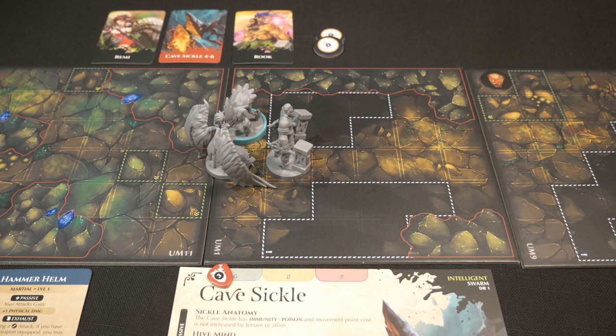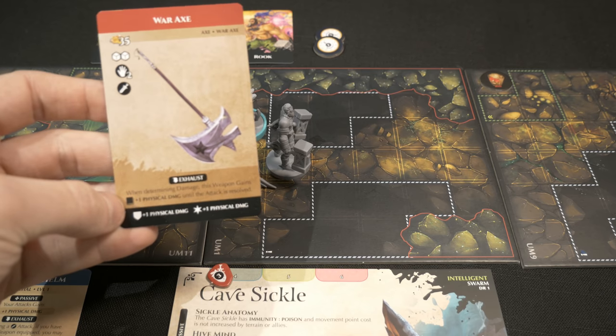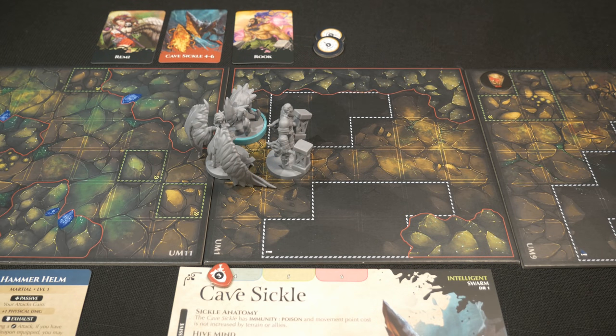Let's really try to make this happen, get rid of this cavesicle and get a combatant loot card. We're going to spend two stamina right out of the gates to do an attack. Remember, in between rounds - because we're starting the third round - I already un-exhausted all cards, so the hammer helm is now ready to go again. My war axe is ready, and all stamina points have been recouped back to four for both characters.